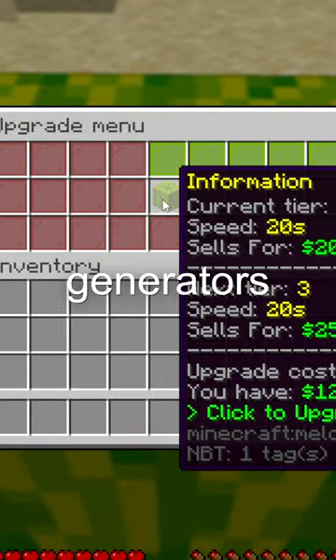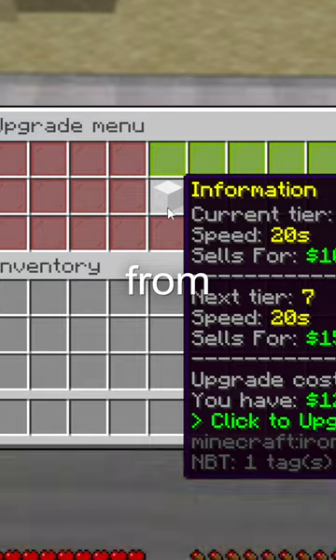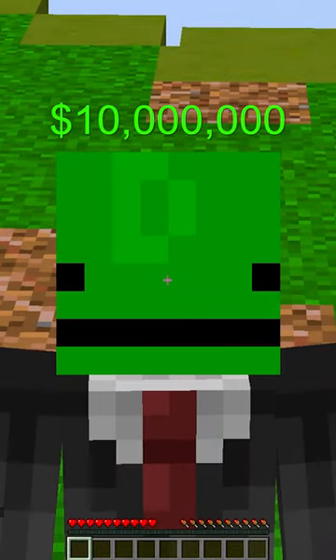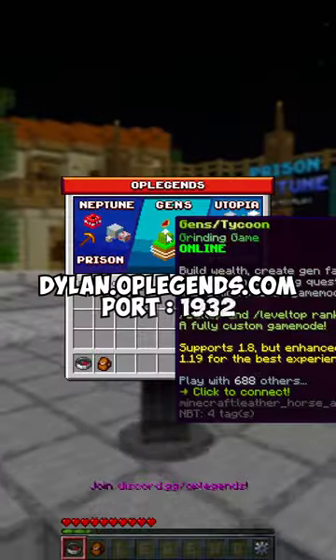From there, make sure to upgrade your generators multiple times by shift-holding and right-clicking. Eventually you can get the max tier generator — the honey generator — that makes you 10 million dollars per hour. So what are you waiting for? Log on!